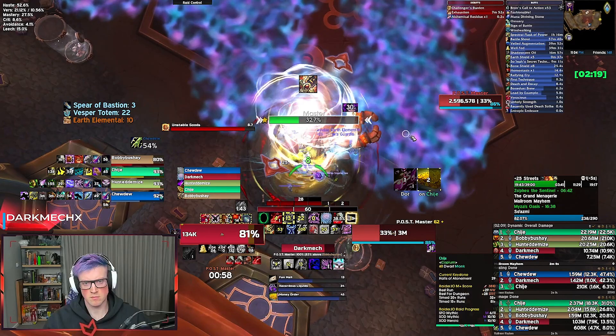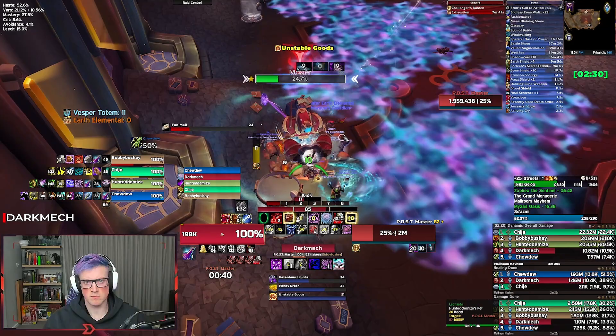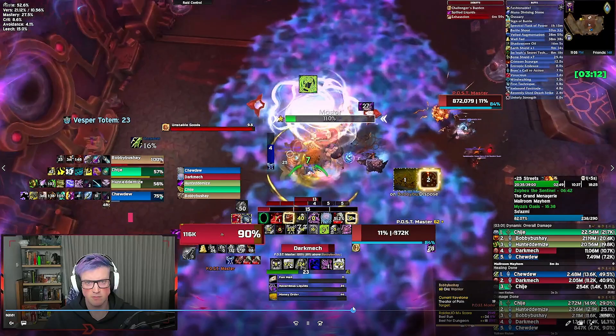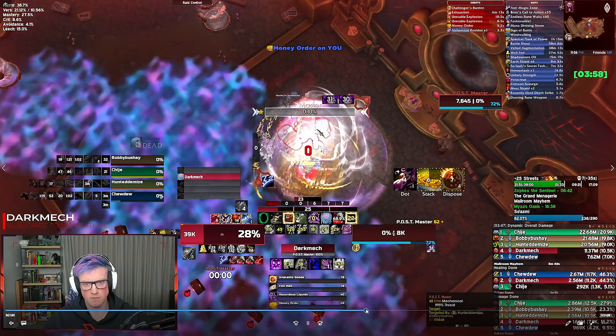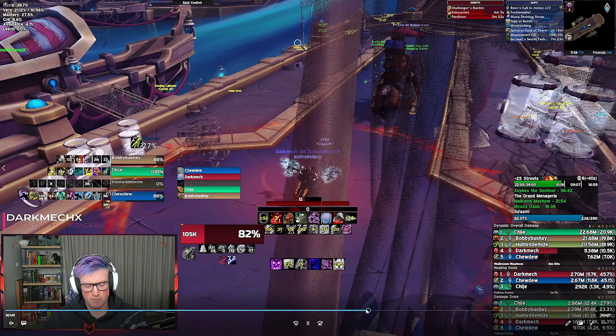Towards the end we sort of lose the plot a little. Everything was going smoothly and then at the last 10% everything kind of goes downhill — we have a bomb go off, we have two battle rezzes. We end up killing the boss but it went a little messy — Fan Mail goes out killing everyone else. Last percent I kill the boss but Money Order ends up killing me. We made it though — it doesn't matter, we still made it.